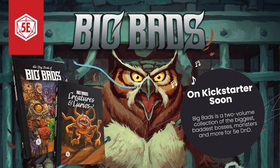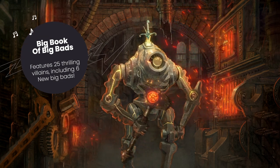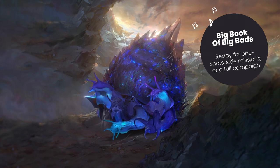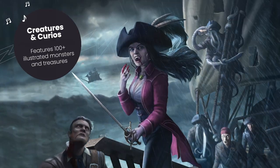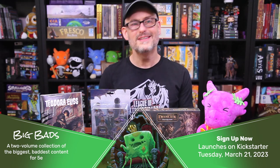Our other sponsor today is Hit Point Press and their upcoming Kickstarter for their Big Bads. This is going to be a great set of books to have on your game room shelf. The Big Book of Big Bads has 25 of the very best Big Bads from their collection, including six brand new ones all ready to use for your one-shots or to expand your existing campaigns. They're some of the best 5e supplements out there with great art, fantastic writing, and really fun encounters. Getting hard copies of them has been tough in the past, so this is your moment. They also have a Creatures and Curios book with over a hundred monsters and magic items. Use our link down below to sign up to be notified when they launch on March 21st. Using our links helps us stay on the air.